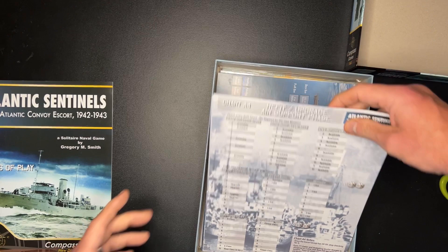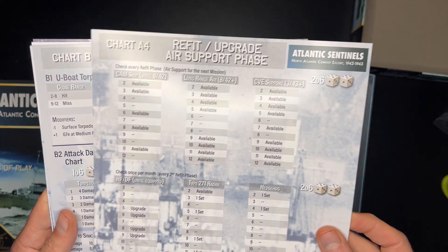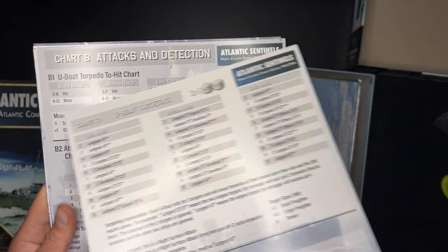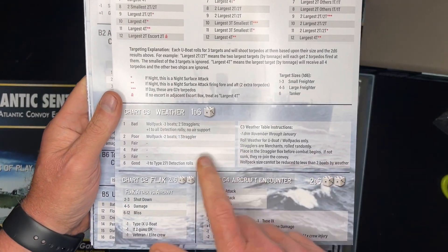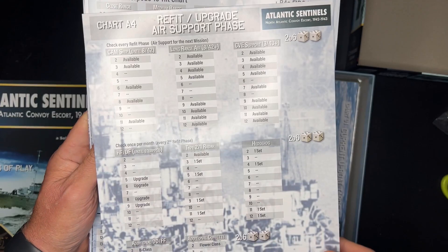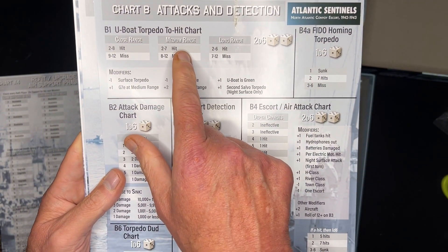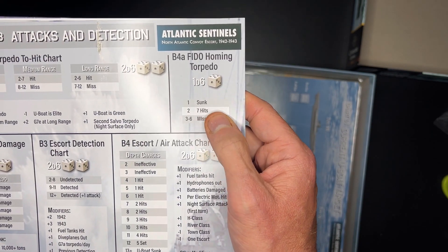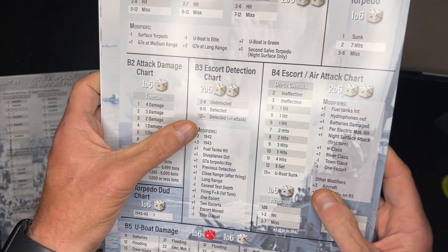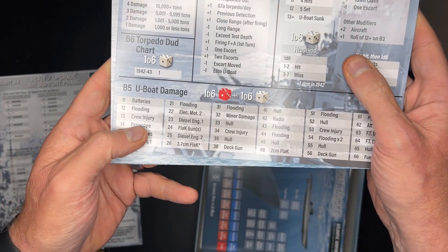Then we have some player aid charts. You've got refit, upgrade, air support phase chart A4. On the back you've got U-boat targeting, weather, flak, aircraft encounter. Chart B — chart B attacks and detection, U-boat to-hit, U-boat torpedo to-hit chart, FIDO homing torpedo attack, damage chart, escort detection chart, escort attack chart, and U-boat damage.